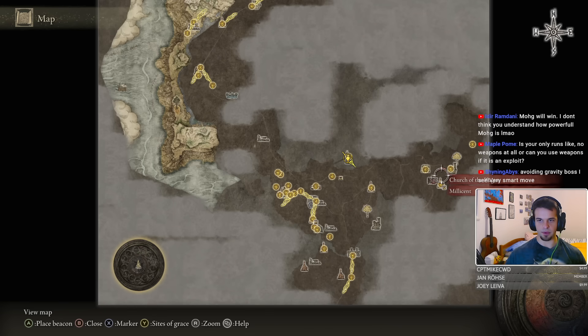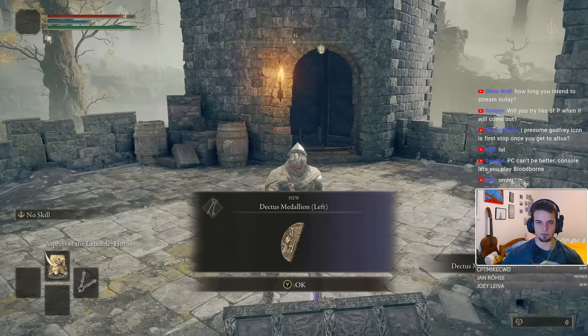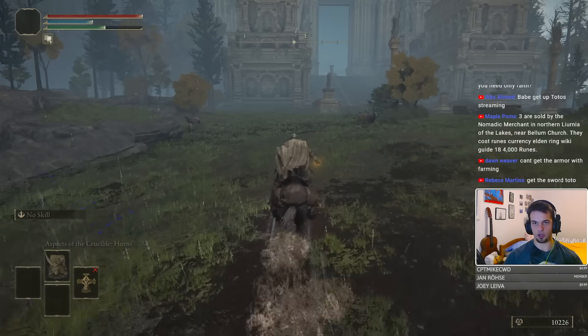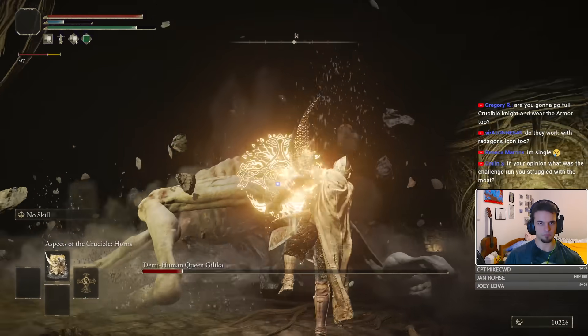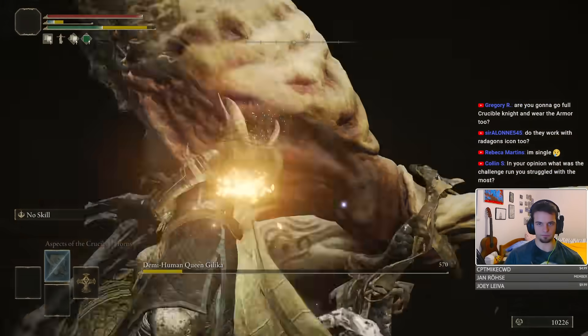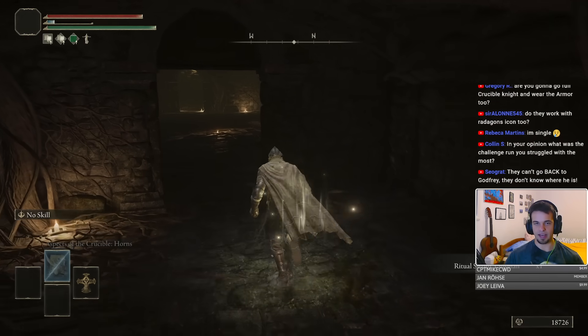Now it's time to head over to the Altus Plateau. We collect both Dectus Medallion halves located in Fort Haight and Fort Faroth respectively, and head over to the Dectus Lift. Once we arrive, we go to the Lux Ruins and demolish the Golem with our immense shoulder strength, collecting the Ritual Sword Talisman — which boosts our damage output by 10%.